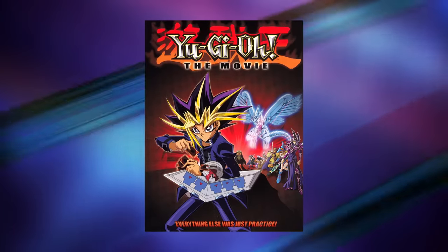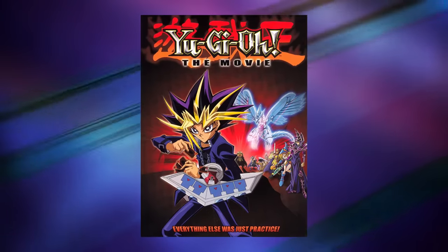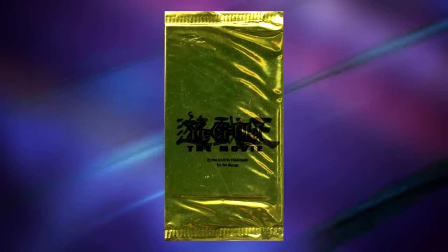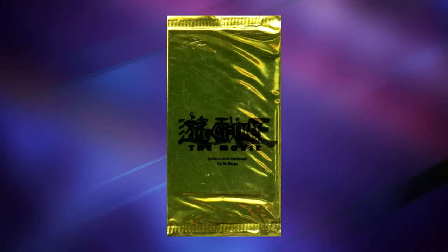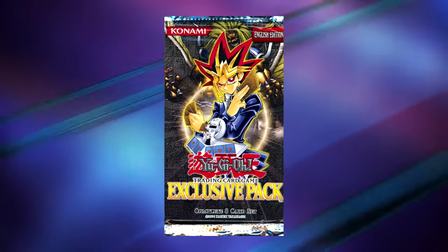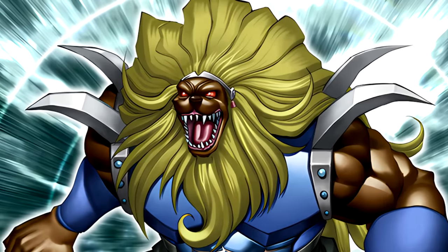In August 2004, Yu-Gi-Oh! duelists in North America flocked to theaters to see Yu-Gi-Oh! the Movie: Pyramid of Light. Like the first Pokemon movie from a few years prior, you received a promo pack with a single card alongside your ticket purchase. This promo pack had four possible cards that you could pull, and there was also an exclusive pack released around the same time that had eight guaranteed cards, which was sold in stores.